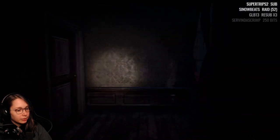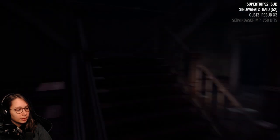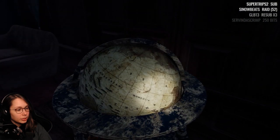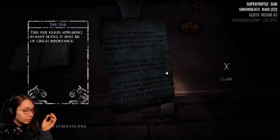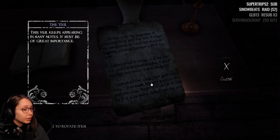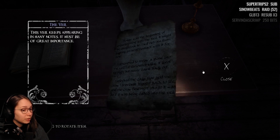We can also still check out the kitchen that was under renovation. 'Today was the beginning of experimenting with the veil — might be dangerous, so I will refrain from making physical contact with it for now. I attempted to throw a stone into the veil — for curiosity's sake it went through but never came back out. I unlocked the cage that held that crow previously brought back to life and the crow flew right into it — as if it was being called into the veil.'